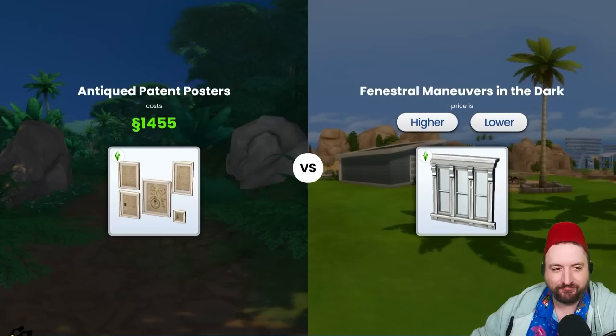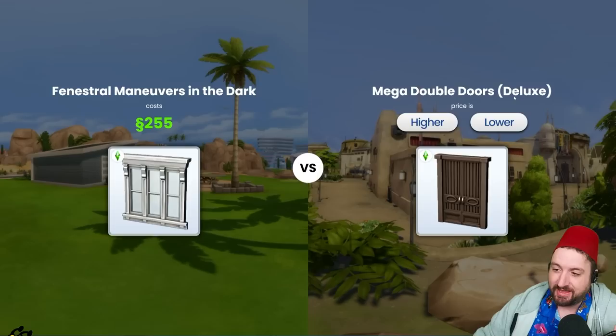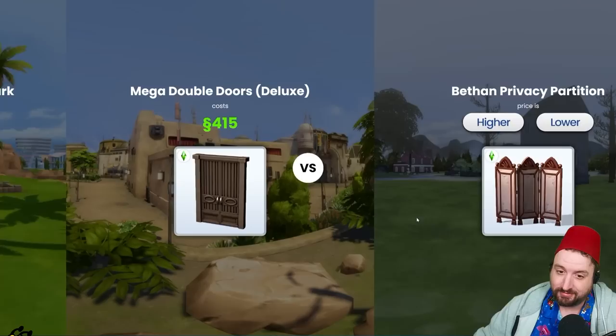That's actually pretty good because there's no way that window is more than 1400 simoleons. Yes — 255. Okay, how about this door? The door is a deluxe door, and deluxe means expensive — more than 255. It's 400, there we go!